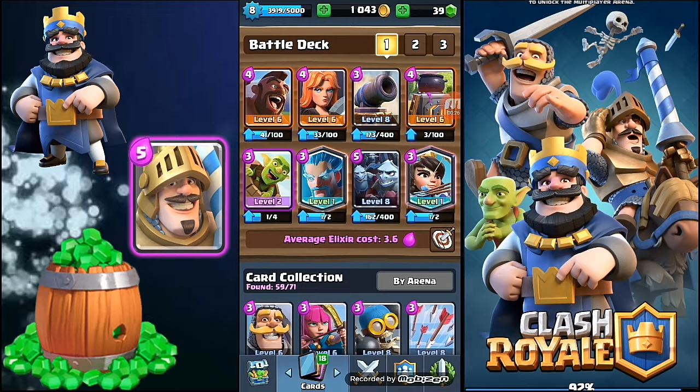Here our main offensive combo will be Hog, Furnace and Goblin Barrel. It may make you draw or win, but it's a very, very dangerous defensive deck. No Royal Giant, no Lava Loon, no Elite Barbarian can destroy this deck. It's a very dangerous deck. They may penetrate this deck but I can guarantee you that you won't lose if you apply the strategy carefully.